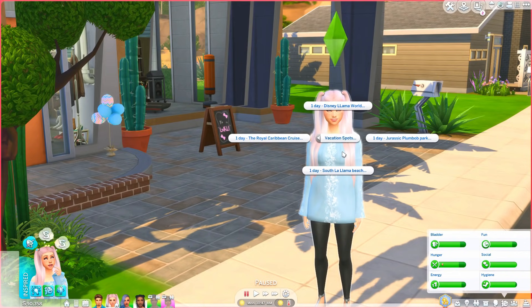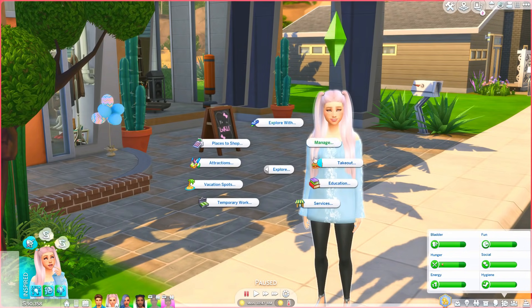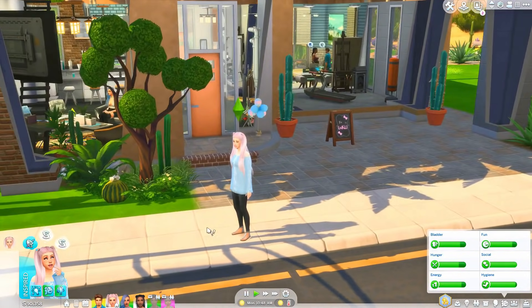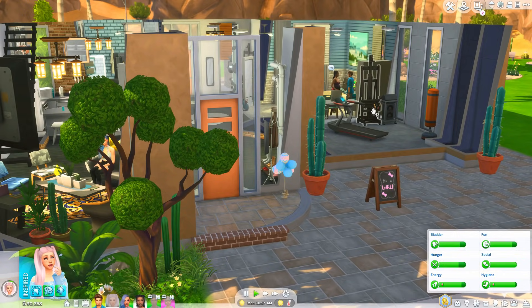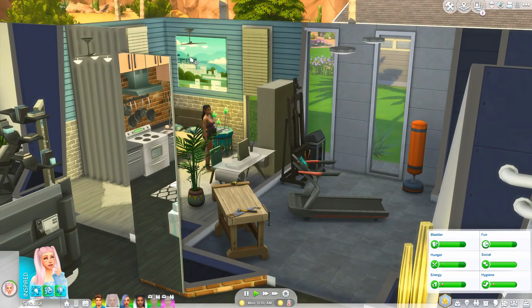You can also explore with people, and you can go on vacation — great if you have a big family and the parents want a little trip. Destinations include Disney Llama World, the Royal Caribbean cruise, South La Llama Beach, and Jurassic Plumbob Park. You can also go on a date through the mod. On Halloween your sims can go trick-or-treating and come back with candy, which is great since sims can't actually trick-or-treat in The Sims 4.